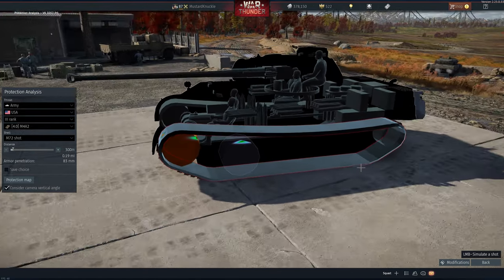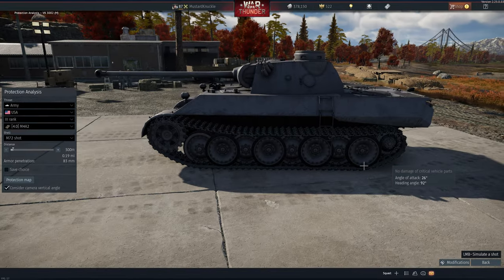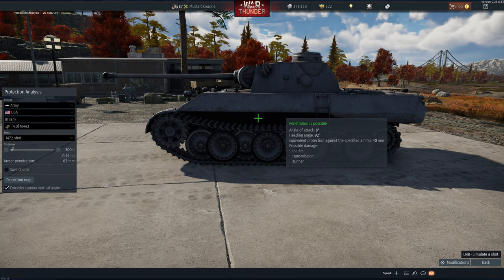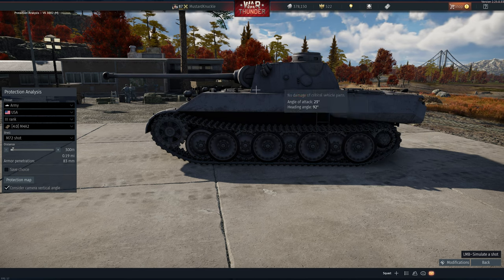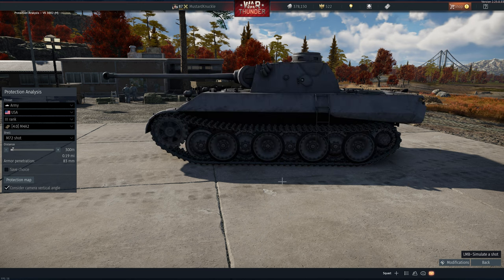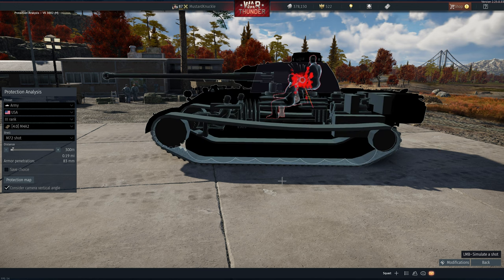Here's where we get to the good stuff — the side. This thing is wide open from the side, but it's so wide open you've got to know where to go with your shot. You can't just shoot anywhere. You've got to find the crew in there. If we shoot toward the front with this solid shot, we wound somebody but we don't actually take anybody out.